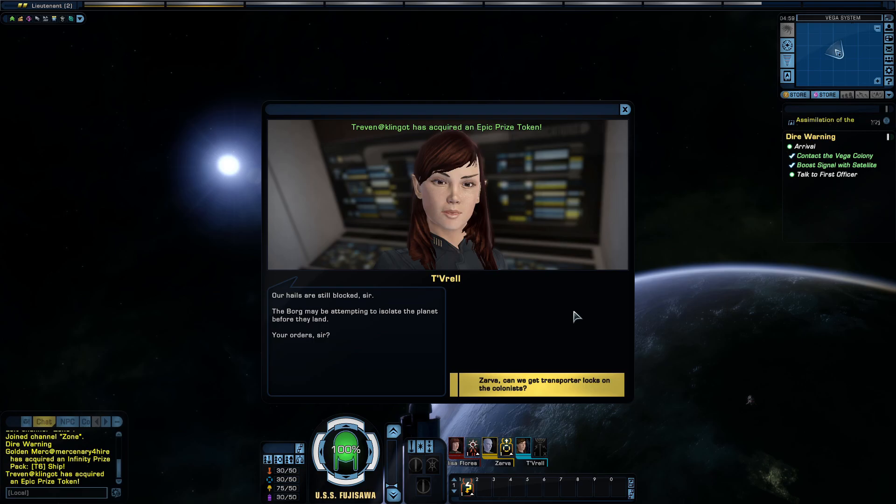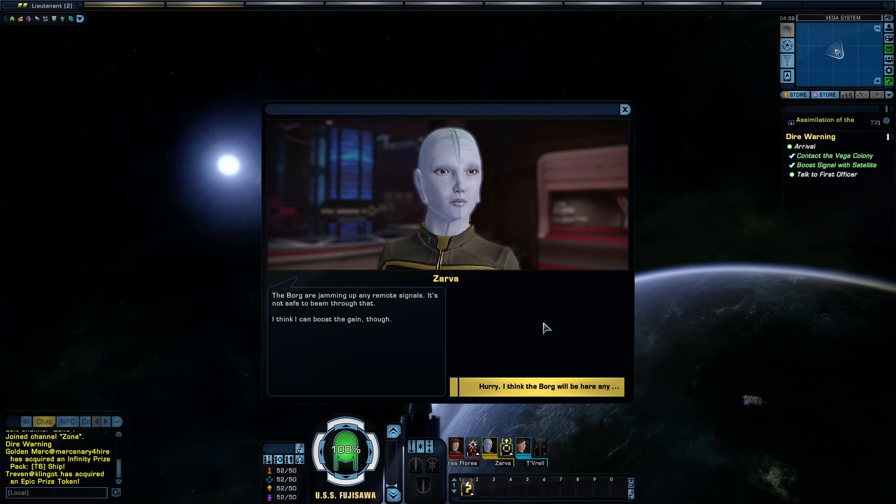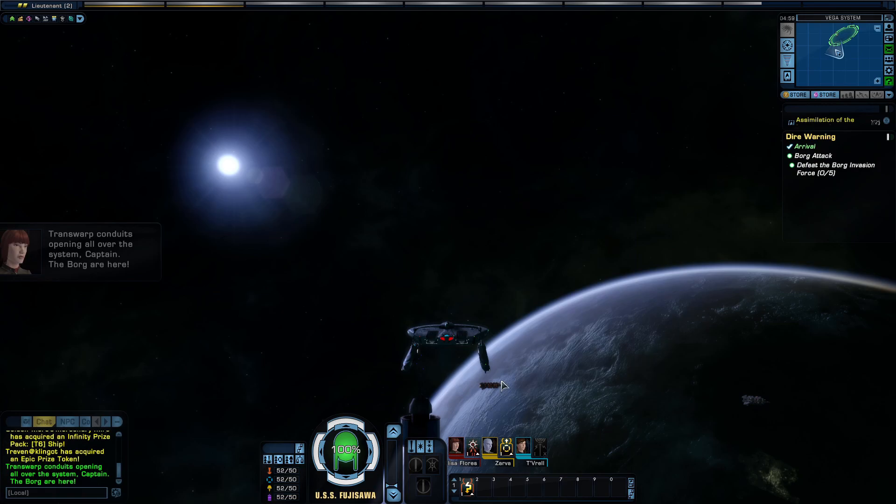Our hails are still blocked, sir. The Borg may be attempting to isolate the planet before they land. Can we get transporter locks on the colonists? The Borg are jamming any remote signals — it's not safe to beam through that, but I think I can boost the gain. Hurry. I think the Borg will be here any— transwarp conduits opening all over the system, Captain. The Borg are here.